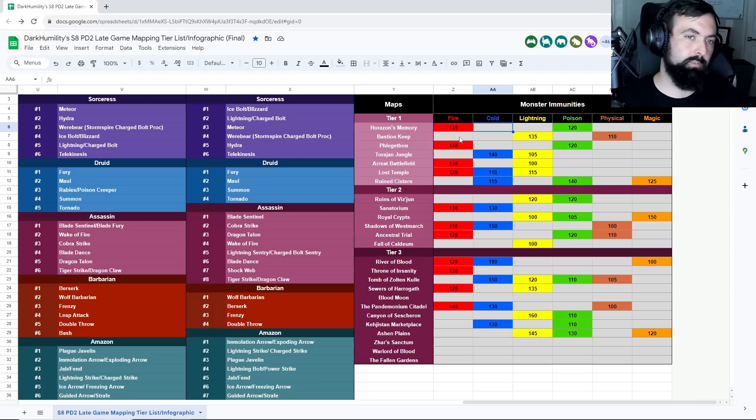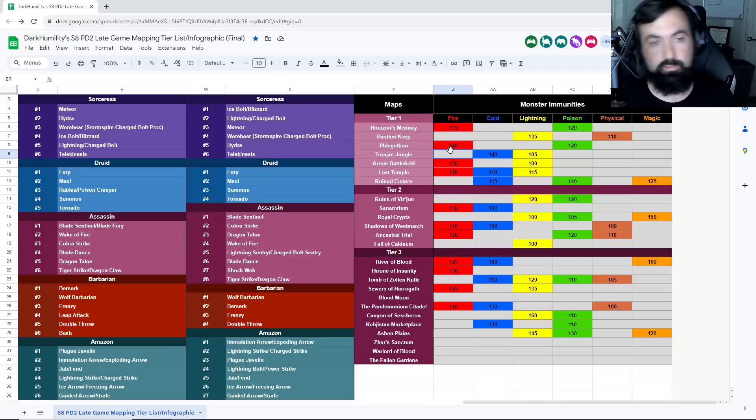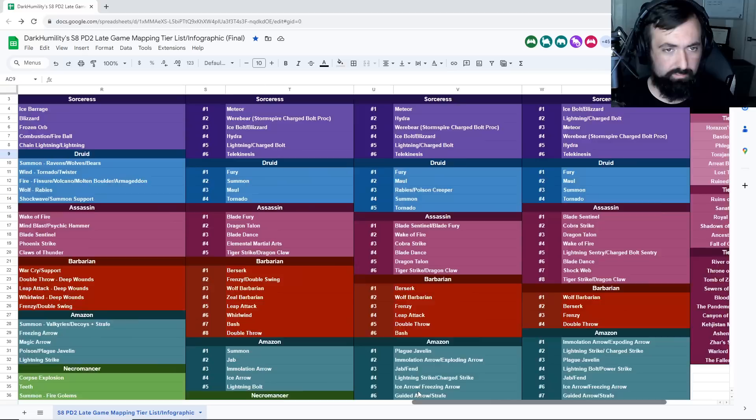Overall it's a pretty cheap build, easy to master. Farming Horizon's Memory is very good for Wind Druid; Summon Druid might find an easier life doing Torajon early on. Fledgathon looks good for summon characters in general. Summoners and Wind Druid can do almost any of these maps because they don't really have immunity issues — it just depends on the difficulty and what you prefer. The better tier-one maps are Ruined Cistern, Horizon's Memory, and Bastion's Keep. Fledgathon is harder but high-density.